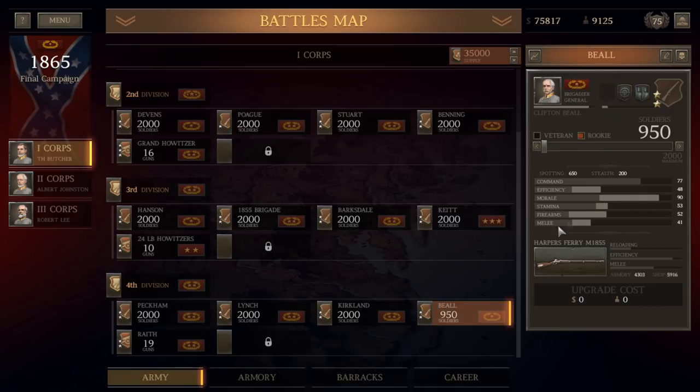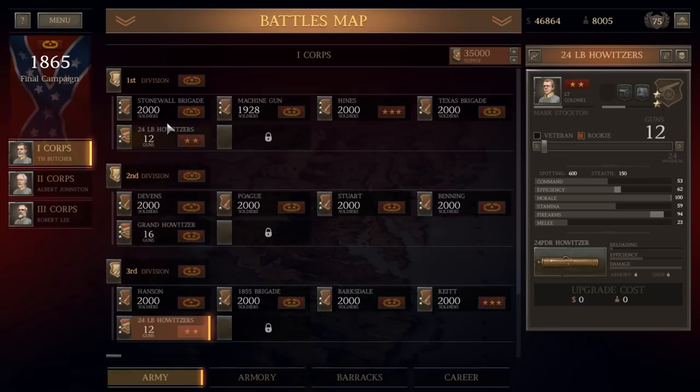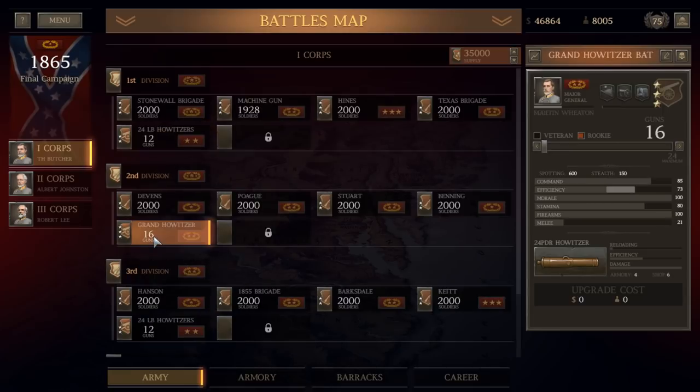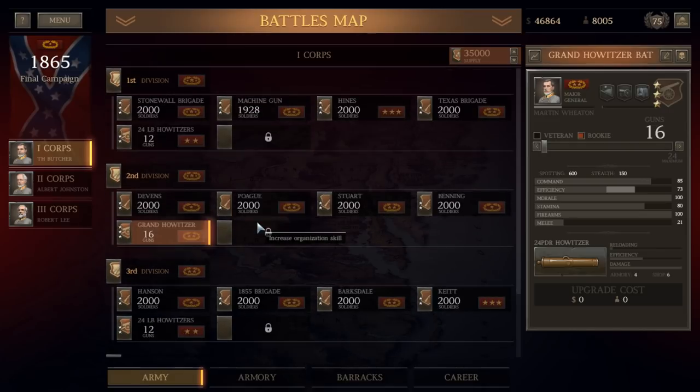We'll go ahead and give them marksman training as well. These guys will need some veterans — we'll have to spend about $28,000 getting Beal's Brigade up to full strength. These 24-pound howitzers additionally need some extra guns, so we'll go ahead and assign two guns to them. So we've got two 12-gun 24-pound batteries and a 16-gun 24-pound battery. And the 1st Corps is rebuilt with a little bit of money to spare.